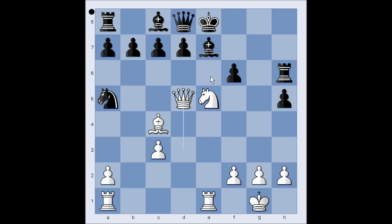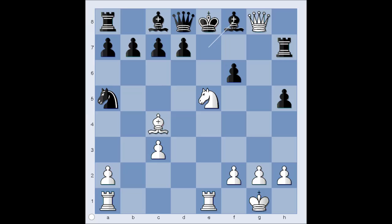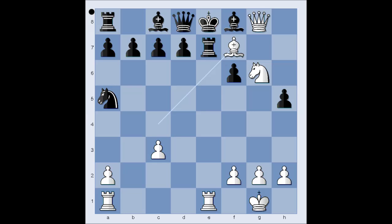Queen to d5 — the queen is coming now to g8. Rook to h7. Queen to g8 check. Bishop to f8. Knight to g6 was played in the game — a discovered check from the rook. Rook to e7. And it is possible to give checkmate in three different ways: Bishop to f7, that's the move played in the game; another way is Queen to f7 checkmate; and Queen takes on f8 checkmate.